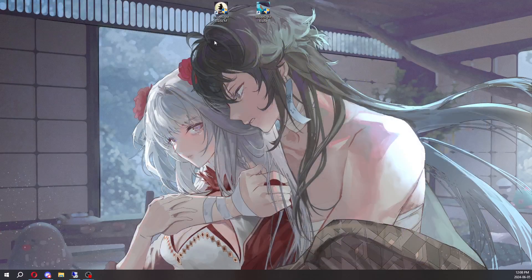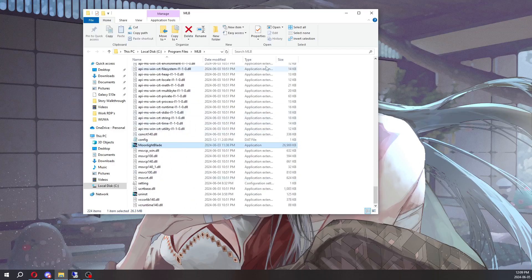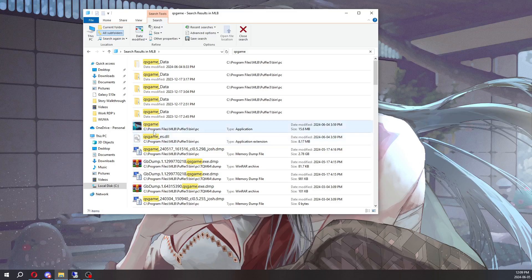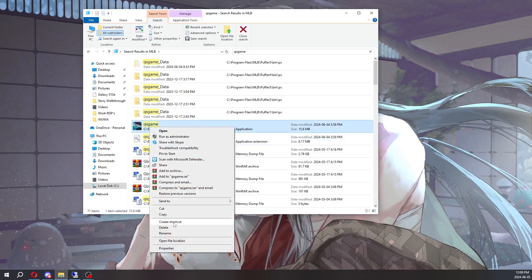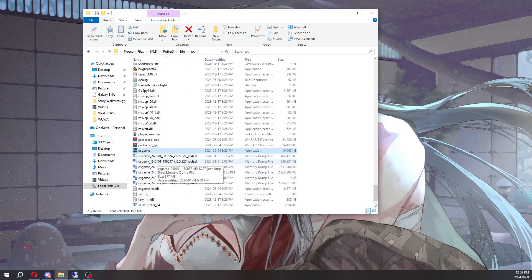I've closed both games. As you can see, I can show you both icons here — this being Southeast Asia's and this being Global. Just right-click and open file location; it'll show you the file. All you want to do is type in 'QSGame' and it'll show you a different .exe application. You can open file location: MobPuffer5 > Bin > PC > QSGame. All you have to do here is just spam-click it multiple times and it'll open multiple clients.